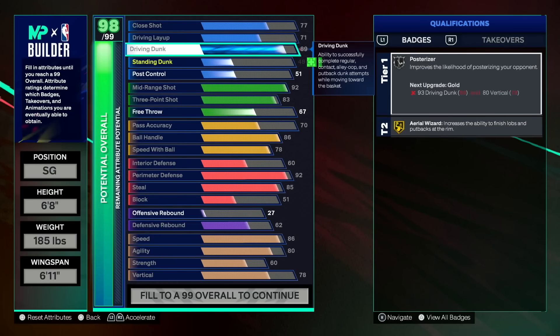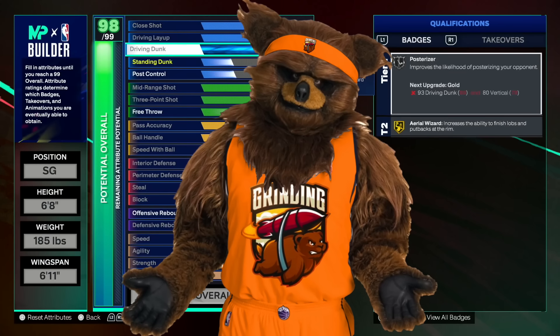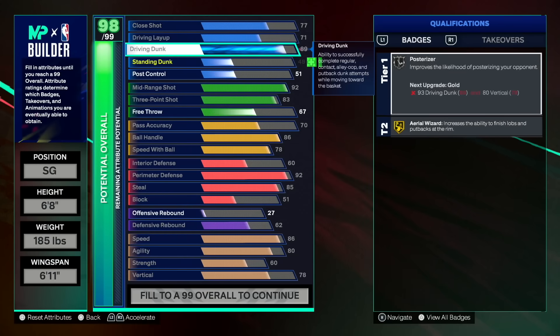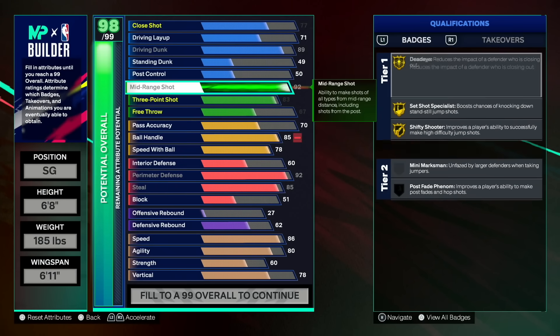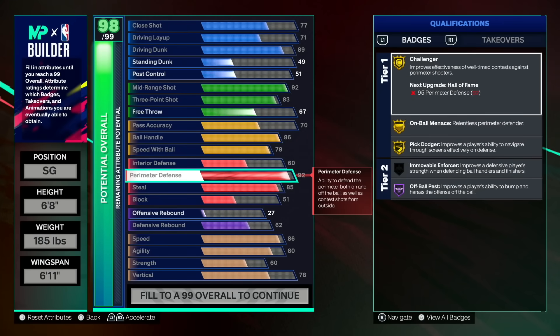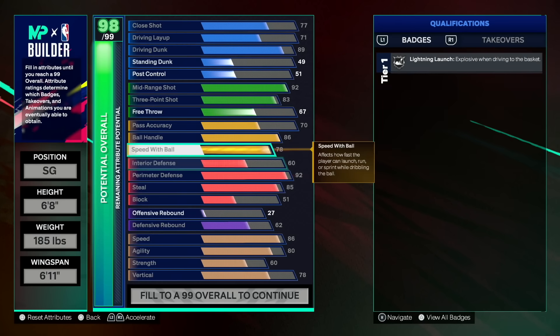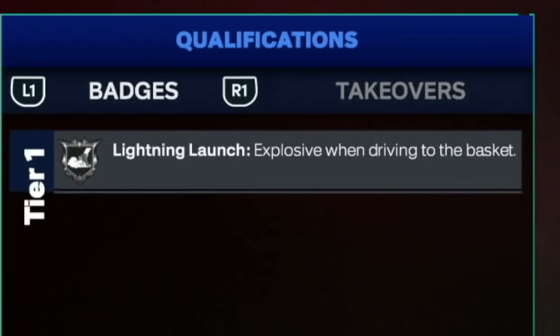After you get any badge that your build can reach to max level — in this case silver posterizer — once you've unlocked that badge in-game, you can activate a max plus one from your season pass, which raises the level of that badge by one tier. The max plus one is special because it ignores everything in the builder. Even if we weren't able to get gold posterizer in the builder, we could still raise our posterizer tier to gold. A better example is lightning launch on gold.